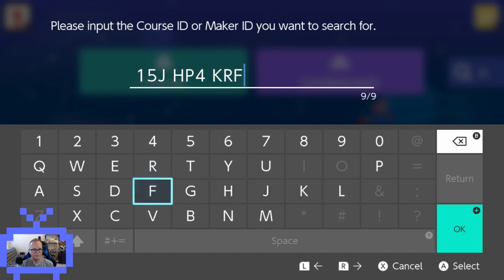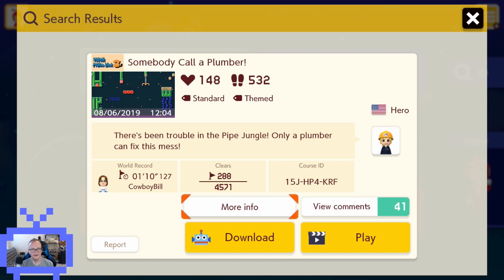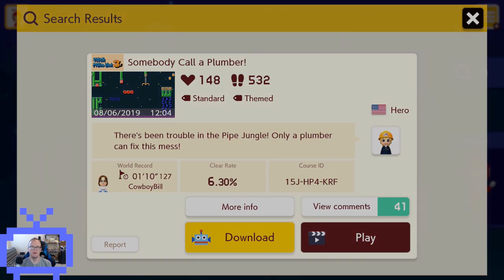15JHP4KRF. Somebody call a plumber — there's been trouble in the pipe jungle, and only a plumber can fix this mess. 288 clears out of 4,000 attempts, 6.3% with a 1 minute 10 second world record. 148 hearts, and 532 different people have played it.